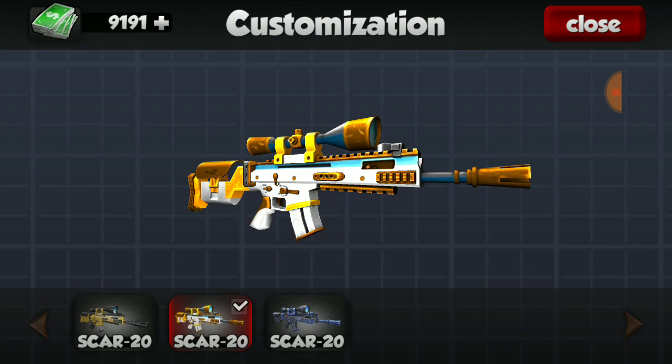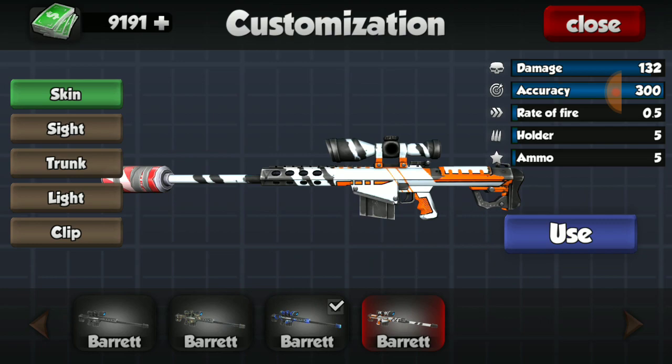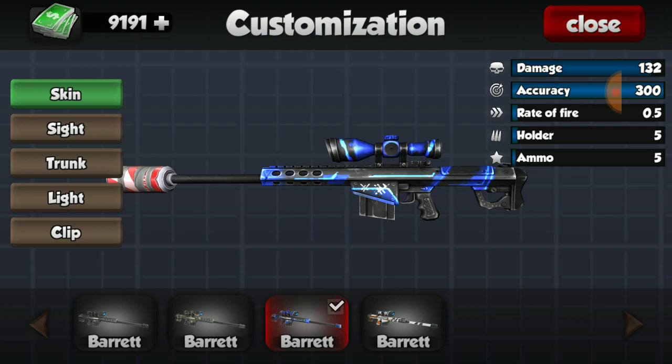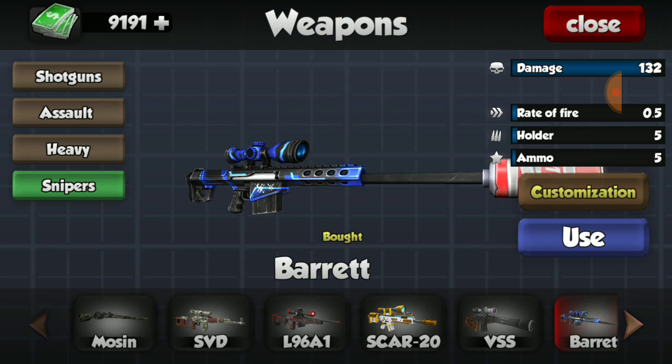I also have a skin for the SCAR - I personally like the blue one more, but I'll take what I can get. I do not have a skin for the VSS. For my Barrett, I have two of the skins. I really like the blue and black blend - they're both really nice. All three Barrett skins are very nice, but I'd take the blue and black over all the others.